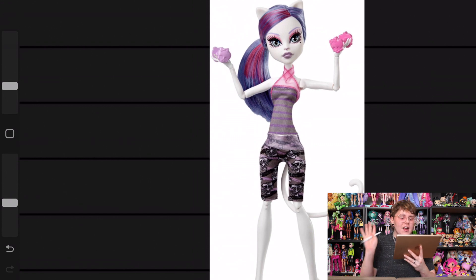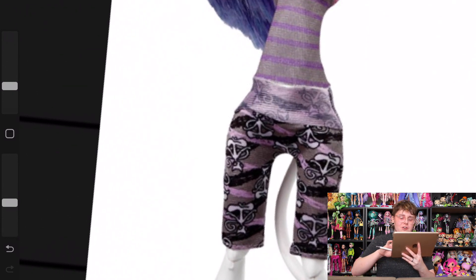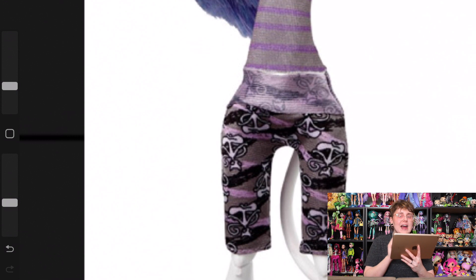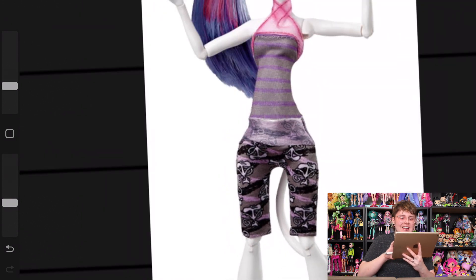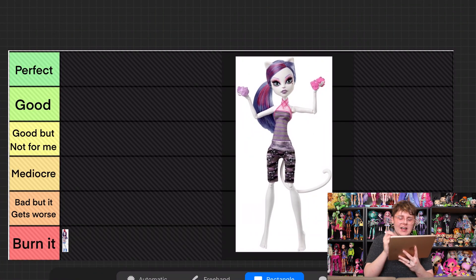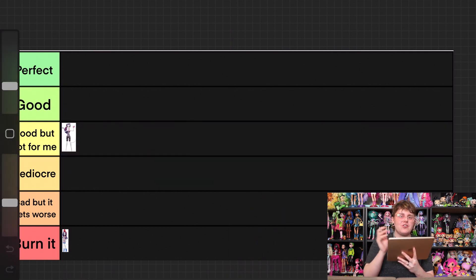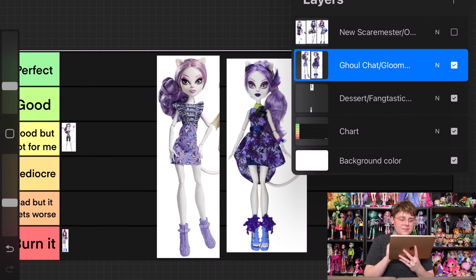Fantastic Fitness is better. It was not my favorite line that Monster High produced because I'm not really an athletic person, so it doesn't really cater to me. But compared to the Dessert doll we just saw, this is a better design. I think the top is actually cute and I appreciate the print on her shorts — the little cats doing yoga. That is so precious and I love the dedication. I'm going to put this in good but not for me, because I definitely don't like the doll enough to ever want to search for or buy her, but I really appreciate the depth of what Monster High went with on the print and the shirt.